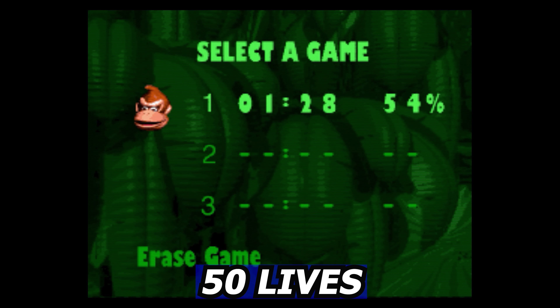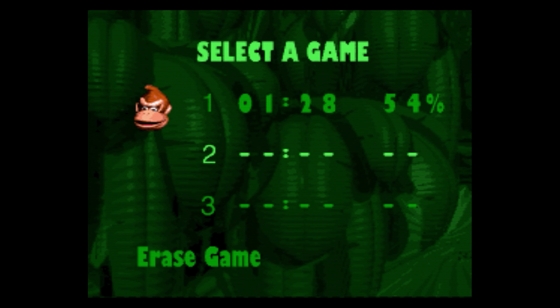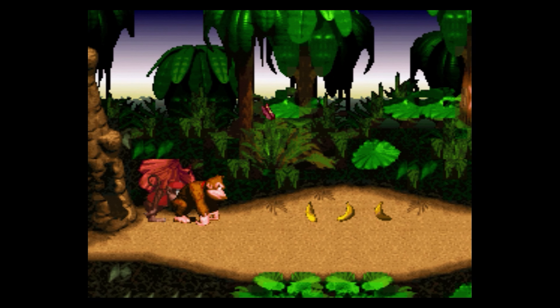This next cheat is the 50 lives cheat. Go back into your menu, go down to a race game, highlight it, and spell Barrel — B-A-R-R-A-L. Now go into your game, pick Jungle Hijinks or whatever you want, and boom — right there: 50 balloons.